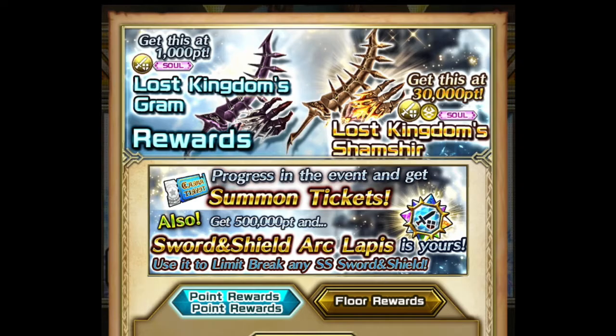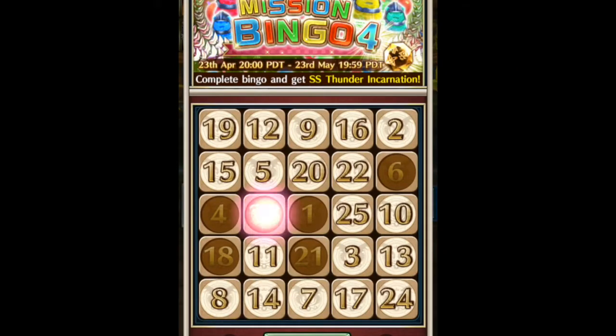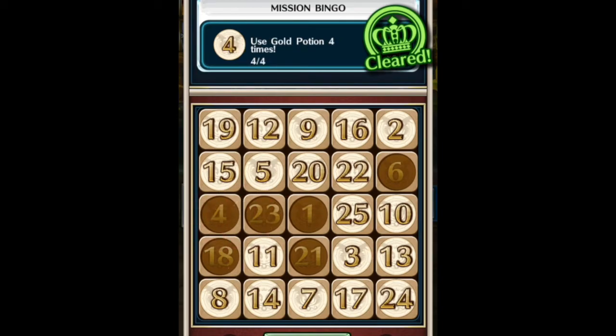Basically, you just need to equip them in your secondary slot. You don't have to change into it, just use it and it will count as a clear. Moving on to the next few bingos — most of them are pretty straightforward, like exchange 10 times, use gold potion four times, or defeat this 10 times, defeat that five times.